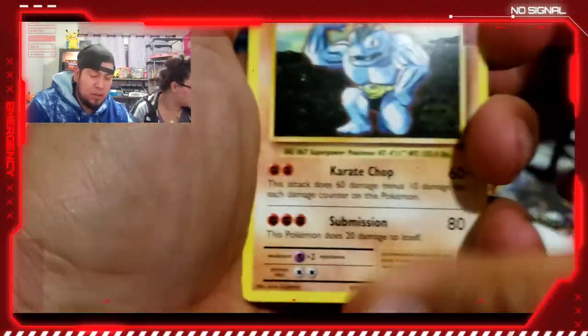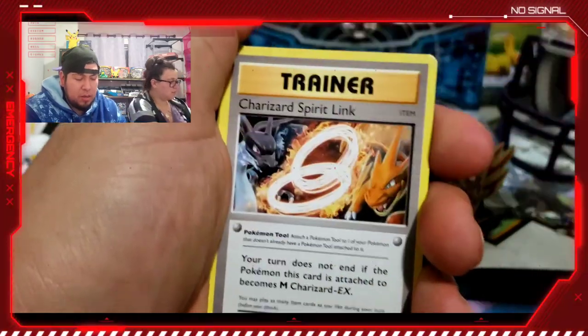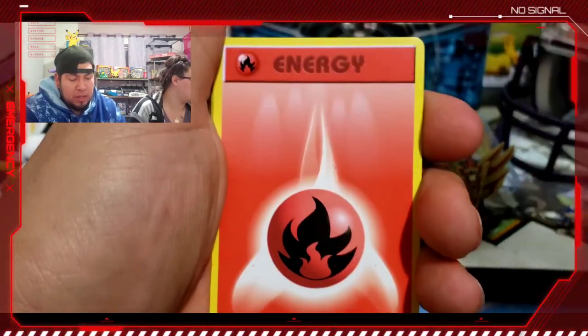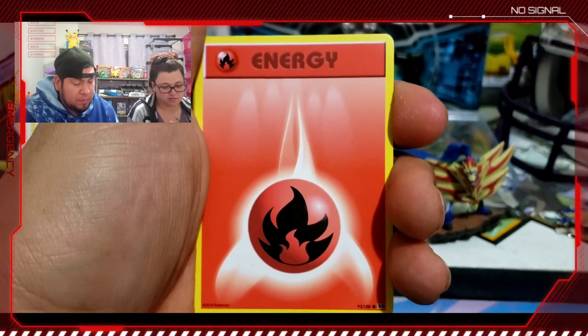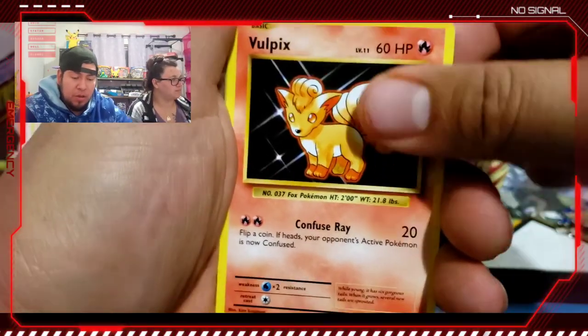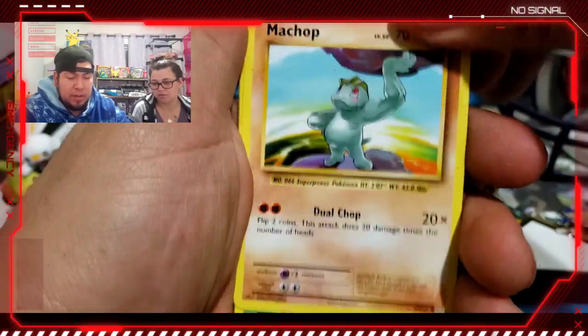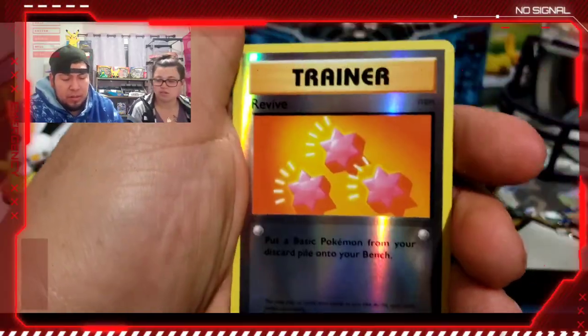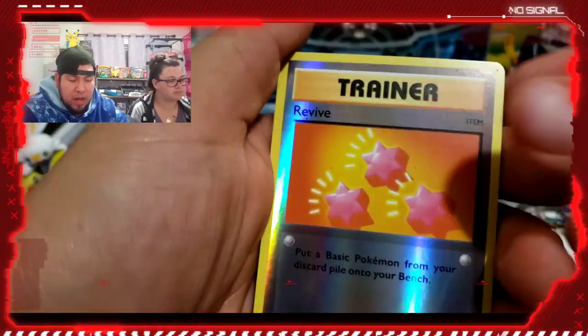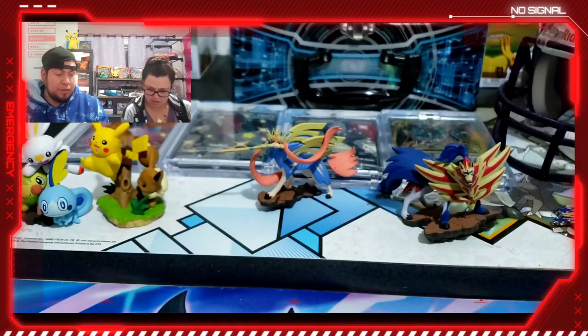So we got a Charmander, an energy, a Charizard Spirit Link — hopefully Charizard sends me his spirit link so we can pull one — a Vulpix, a Tangela, a reverse holo Revive, and an Arcanine. Not a great start for me.